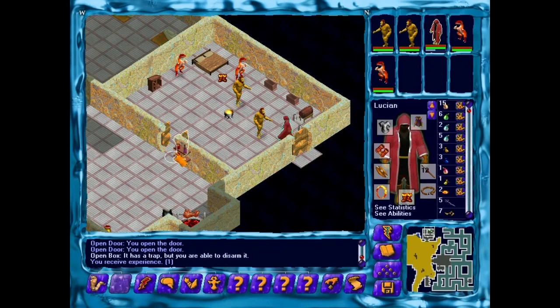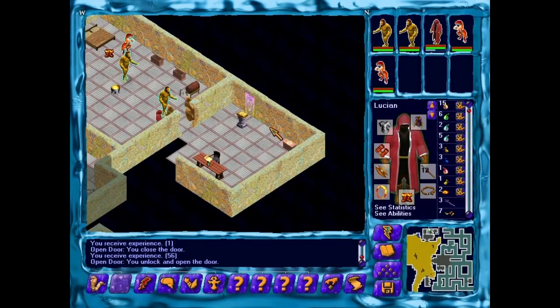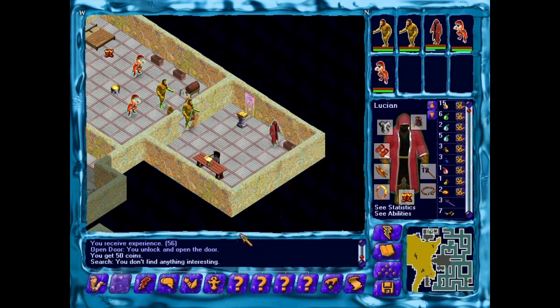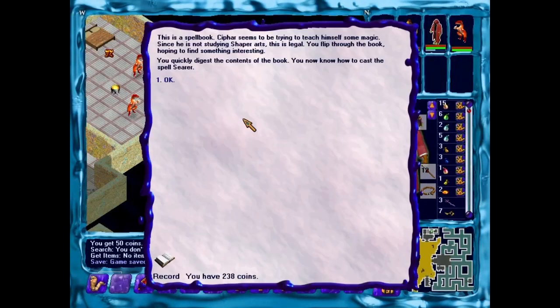Let's just go — nothing going on in here. What's this? Does he have a magic book? This is a spell book. Syphar seems to be trying to teach himself some magic. Since he is not studying Shaper Arts, this is legal. You flip through the book hoping to find something interesting. You quickly digest the contents of the book, and you now know how to cast the spell Seer.